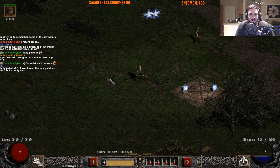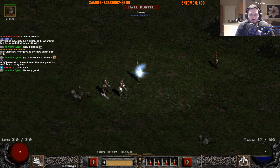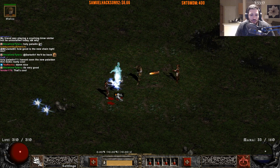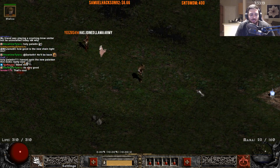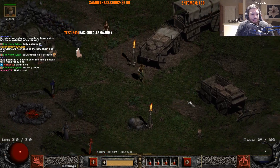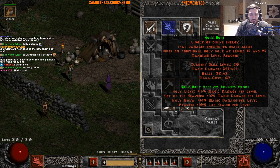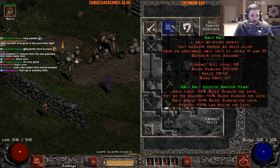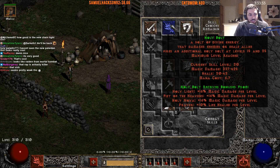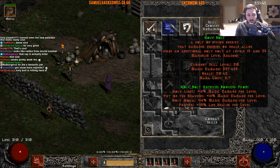Holy Nova not only does well in terms of healing, but you can actually kill stuff with it too — it actually has some damage on it. I believe this is the best or second best build in the game right now. The only other one I would say is on the same level is the Combustion Fire Sorceress.